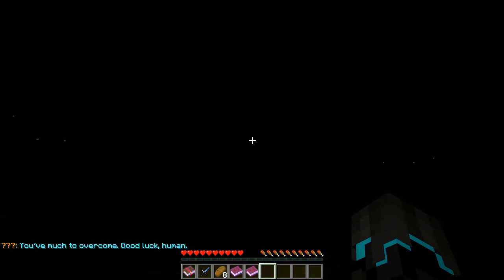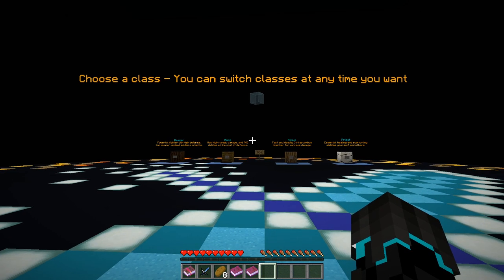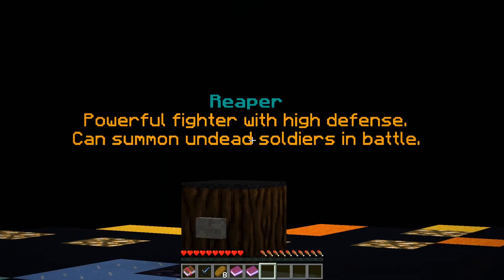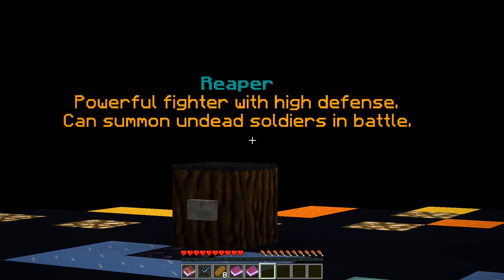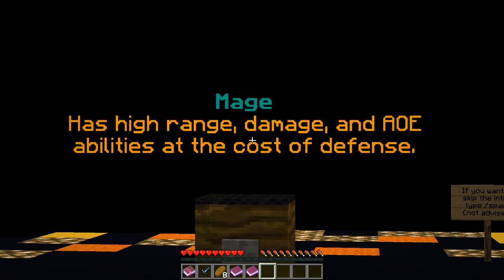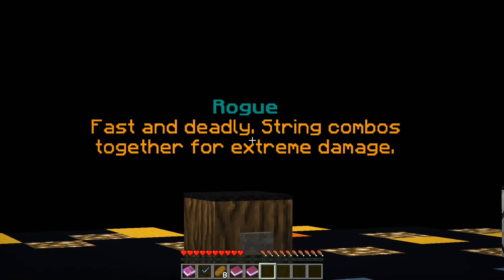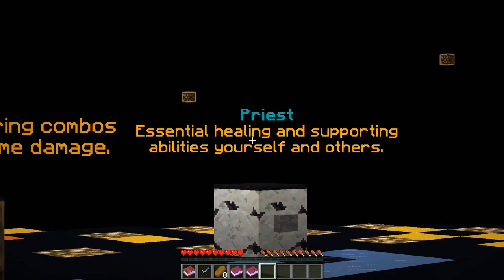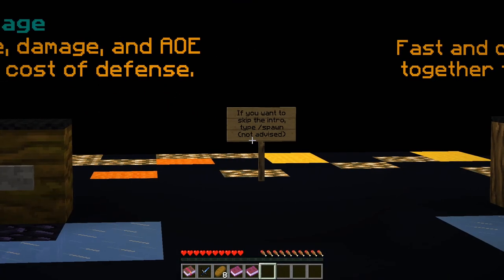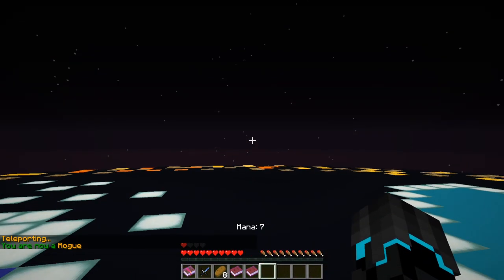That's music! Choose a class — you can switch classes at any time. We have Reaper: powerful fighter with high defense, can summon undead soldiers in battle. Mage: high range, damage, and AoE abilities at the cost of defense. Rogue: fast and deadly, string combos together for extreme damage. Priest: essential healing and supporting abilities. I don't want to skip the intro — I want to take Rogue. You are now a Rogue.